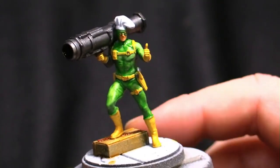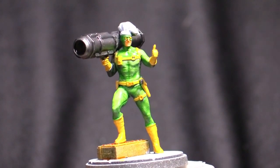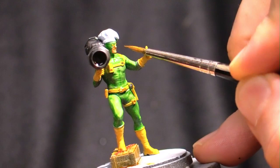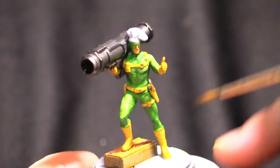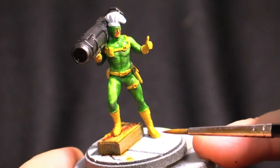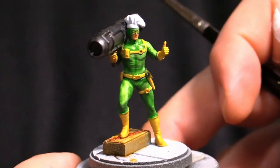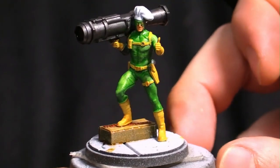So next steps on this Bob — what I would do next to take him to the next level: number one would be dark lining — go through and run some dark ink, either blue or black or a mixture, around the eyes, around the belts to give nice separation from the green, and around the boots to clean up some of the trim. But overall, I would be more than happy to finish the base on this and get him on the play table and start playing with my Hydra Bob.